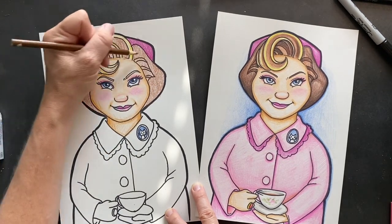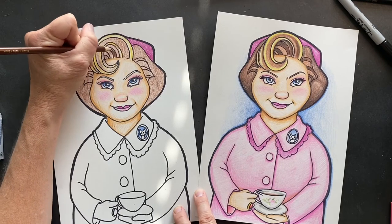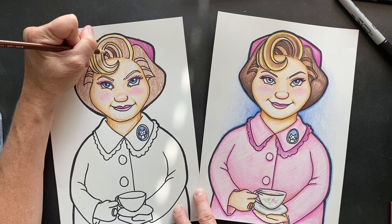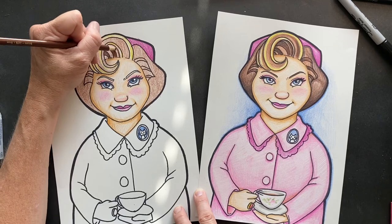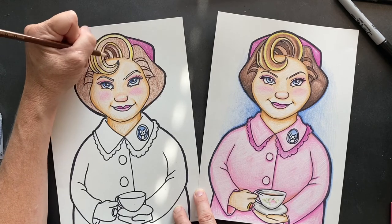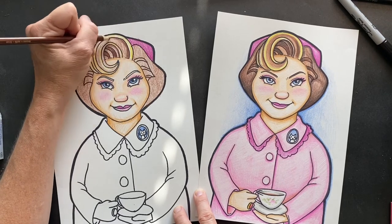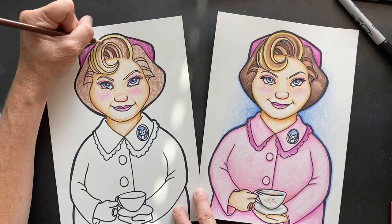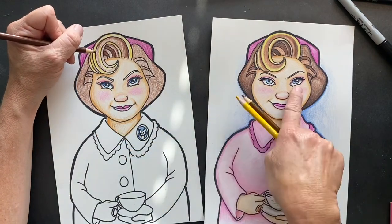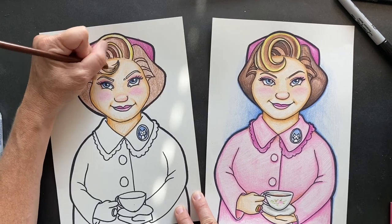I'm trying to think if she could date anybody at Hogwarts who would it be — it would be the janitor! I think the janitor had a crush on her because he would do anything for her. That's my thoughts — isn't that gross, just want to throw up! Anyway, I'm taking regular brown and just making some strips so it doesn't look like it's all one color. I think I even put some tan in there to fill it in because you guys see the color difference.